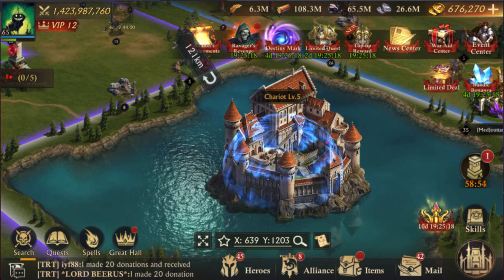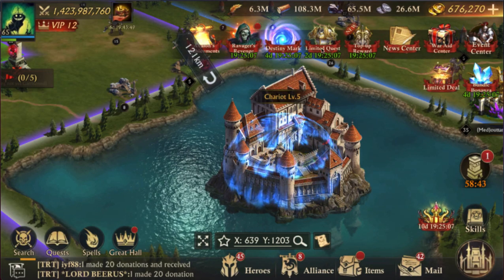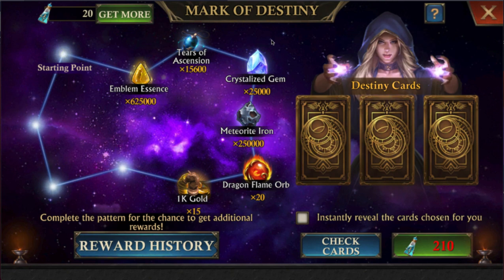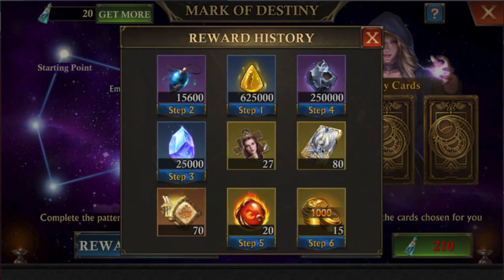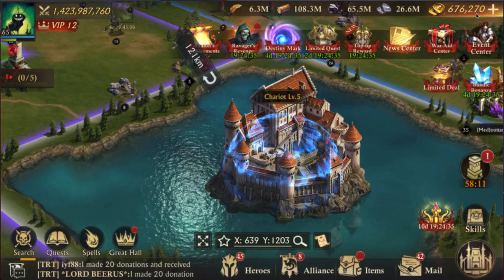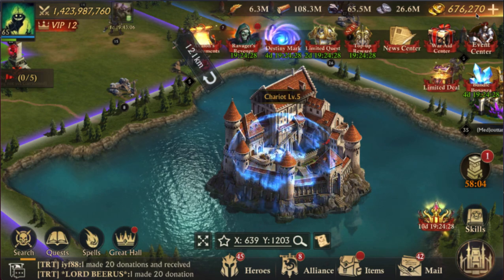We have a new limited quest as usual with an update, where you can get points and gold, and the Destiny Mark where depending on how much gold you get you can win items. Some of the items include earth sign emblem manuscripts, the new Holy Eagle ingots, Guinevere, and materials. That's update 11.6 — if you have any questions leave them in the comments, tell your friends about the channel, and subscribe if you haven't already.